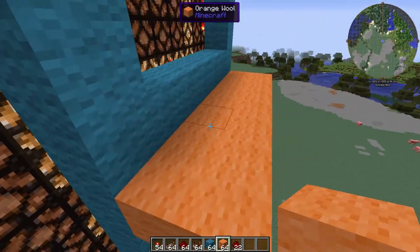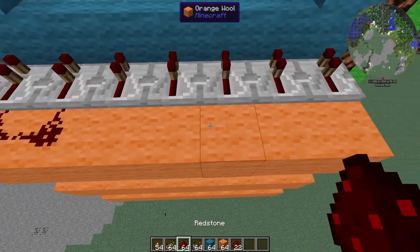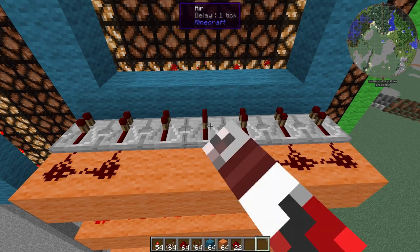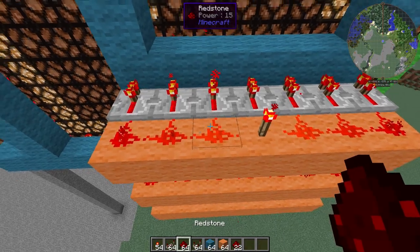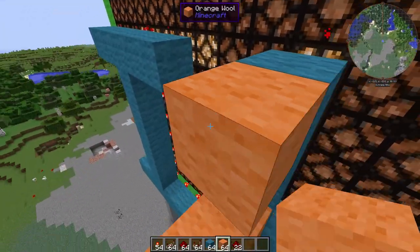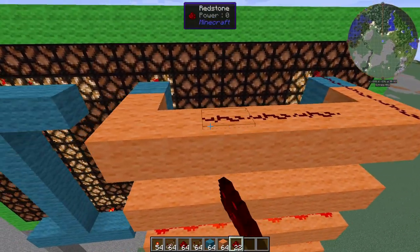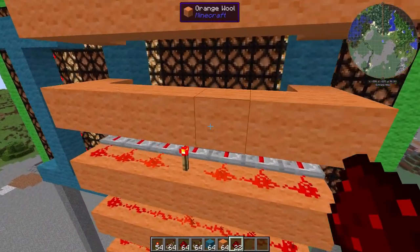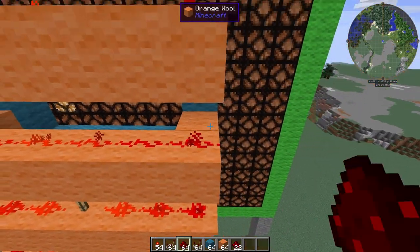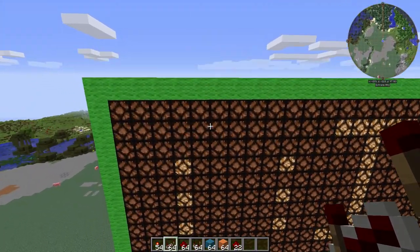We're going to take these blocks all the way across just like that, and take our Redstone repeaters and place them all along so we can make sure we get those Redstone torches in front. Then we place our Redstone dust down and grab our Redstone torches and place them down right here. Then continue upward. This one is going to have a Redstone torch on this block with some Redstone on the bottom, and our Redstone repeater going into those blocks. As you look at the front, you can see we have a couple of blocks that are missing, so we're going to have to take care of those.